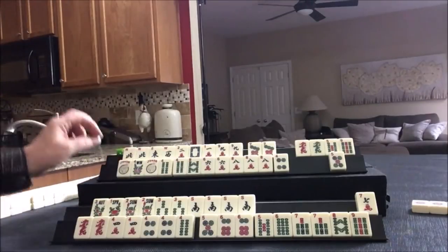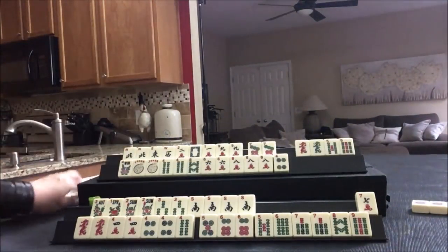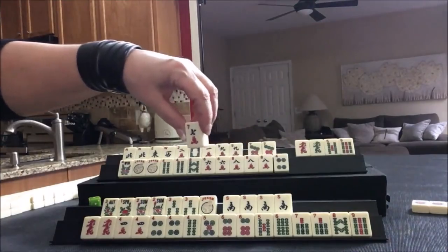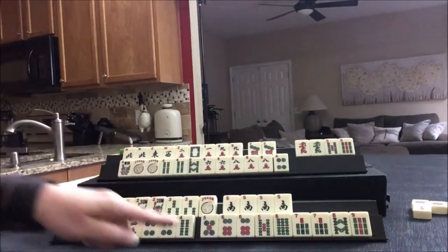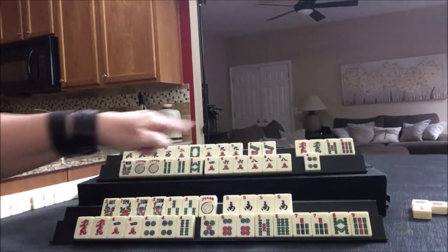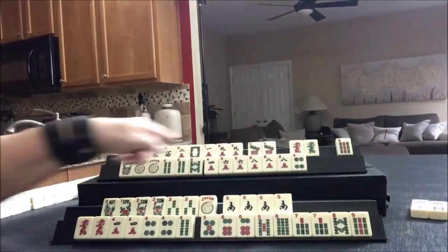Let's draw. Another joker - five dot. Oh, that's nice. We got a joker for our quint. Let's get rid of this seven crack. I think we're still in between like numbers and consecutive run there. Two suits - some kind of two suit option there. There's a four crack - that's a keeper. Let's focus on two suits.